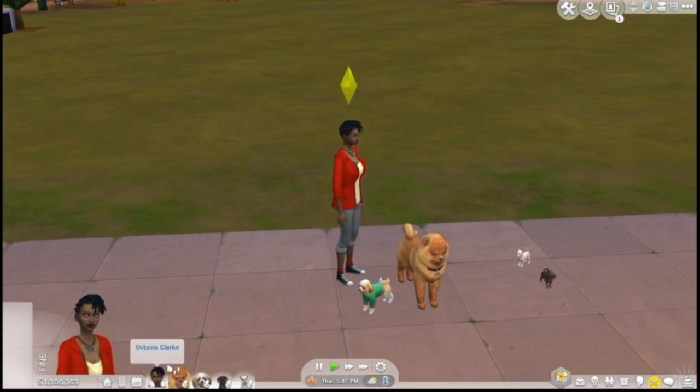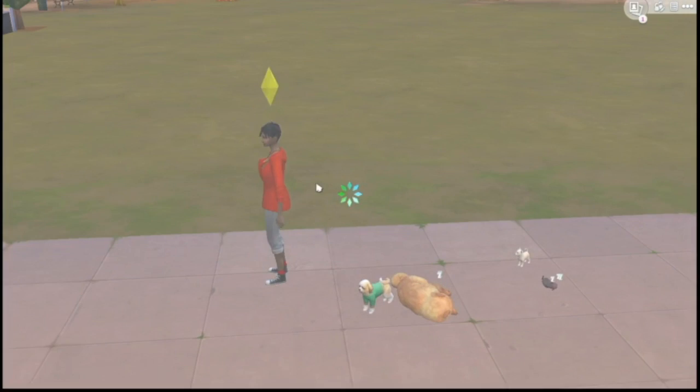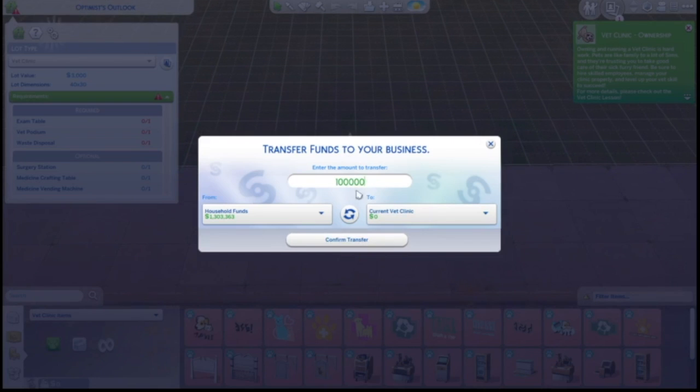Welcome back! We are here with Octavia and her four dogs, and we are going to buy a vet clinic for her which is right down the road from the empty lot she lives in. She will not be living in that empty lot — she will be living at the vet clinic in an overhead apartment, so we are going to create that.